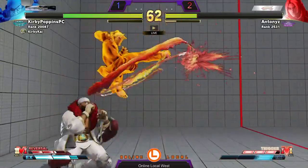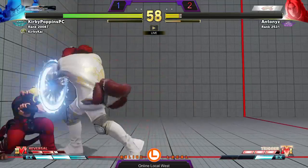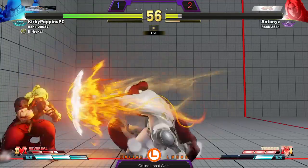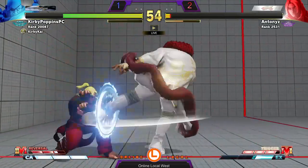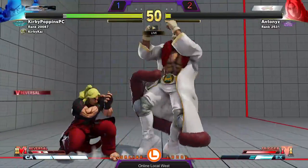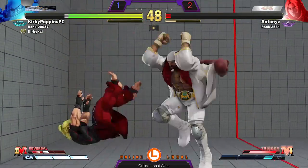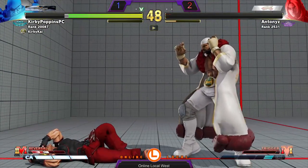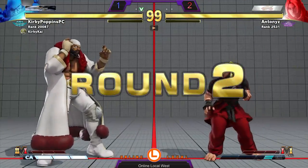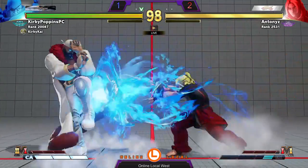Kirby looking very good in the mid-range right now. Very dominating, and a beautiful cross-cut DP puts my man into the corner. Plus frames from the Hanuman Charge — this is looking real good for Kirby Poppins right now. He's activating the V-Skill right away. Kirby can just combo the chip and do the super chip, but he doesn't need to because he's got his anti-air DP. Super clean round from Kirby Poppins. Great control. Let's see what Anthony's has to say about it.